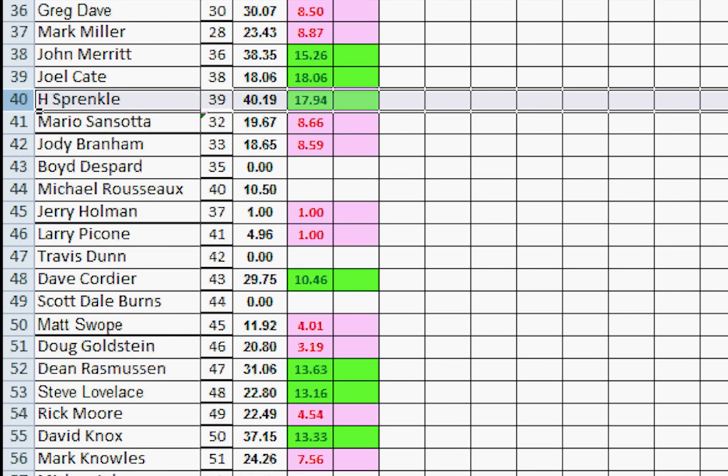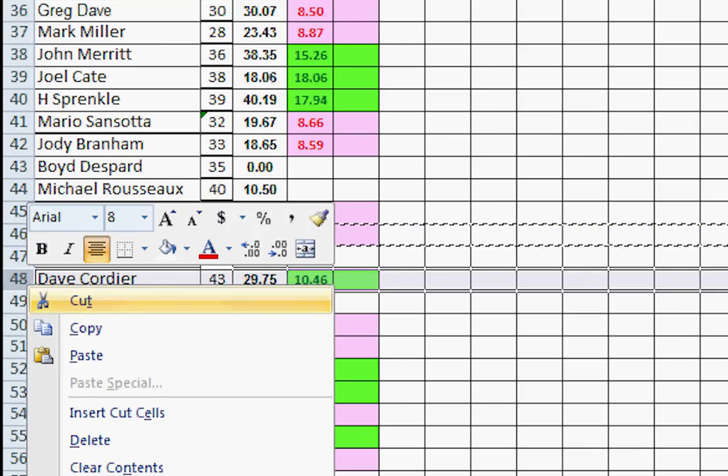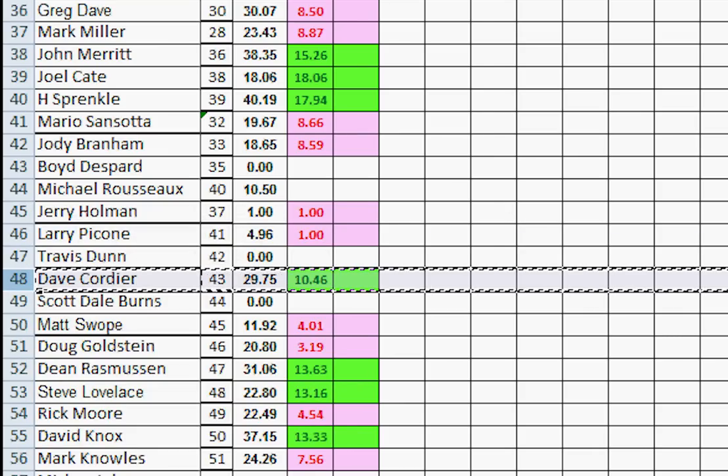Number 40, Michael Rousseau didn't play. Number 41, Larry Picone played and lost but doesn't move at all because the guy immediately below him has fewer points. Travis Dunn at 42 didn't play. Dave Cordier played and won — he moves up one, two, three, right above Jerry Holman.